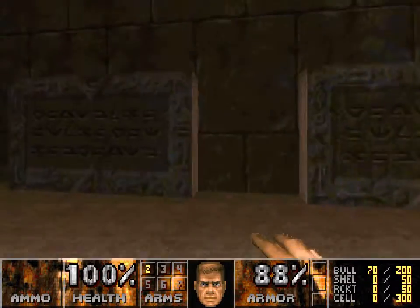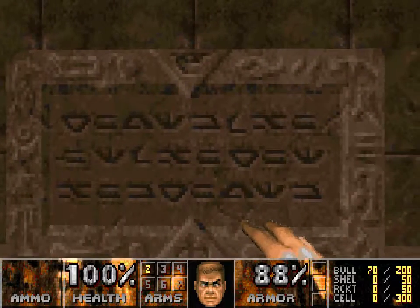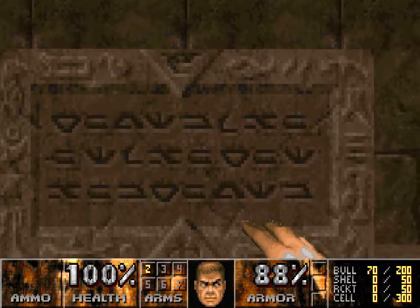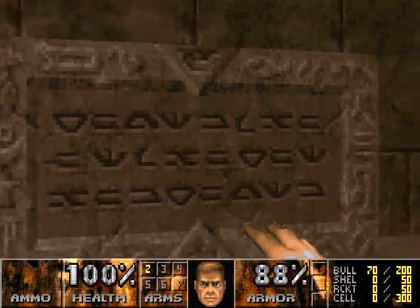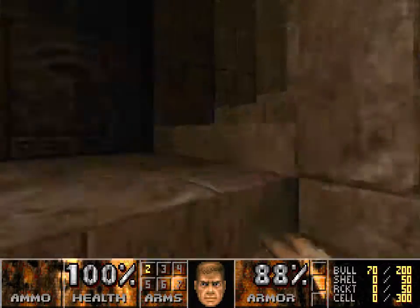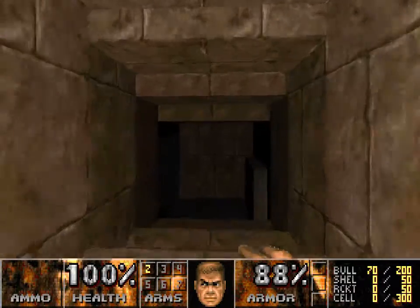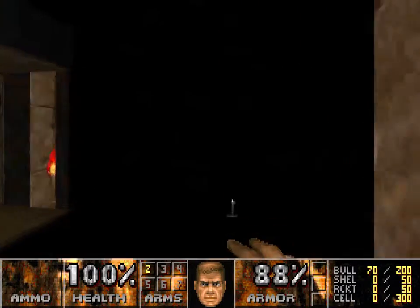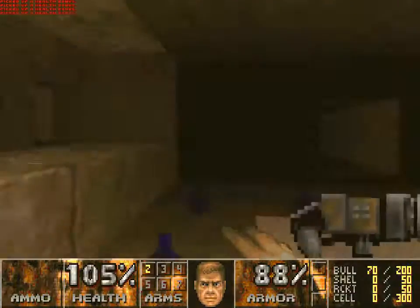Those are from Hexen 2. I think it says... Prophecy of Set. When Ra rides his chariot highest in the heavens, then will this staff of Nefertum be freed from the Chamber of the Sun. Interesting. I think these are all Hexen 2 textures.